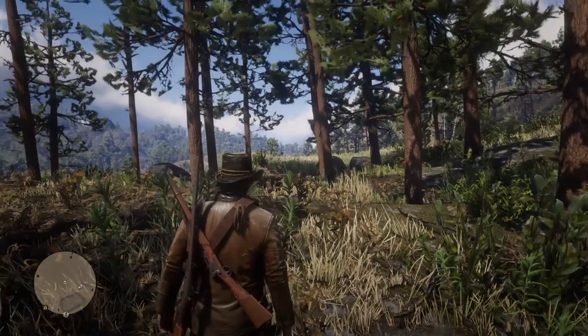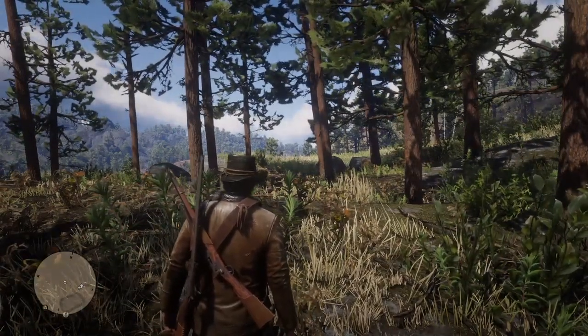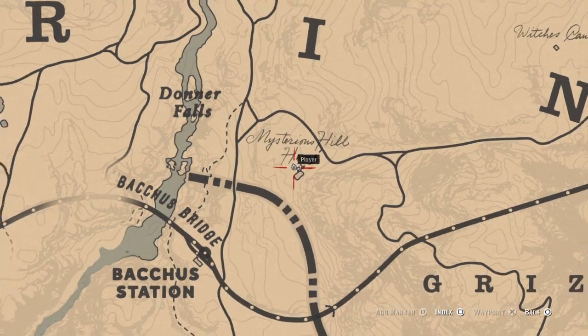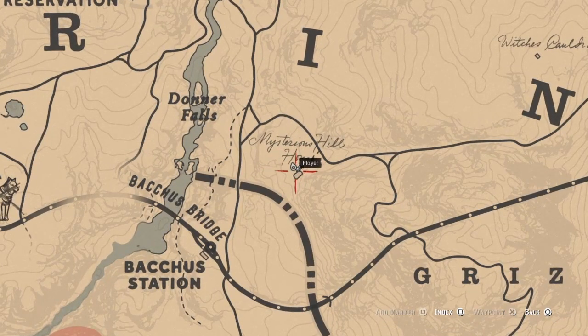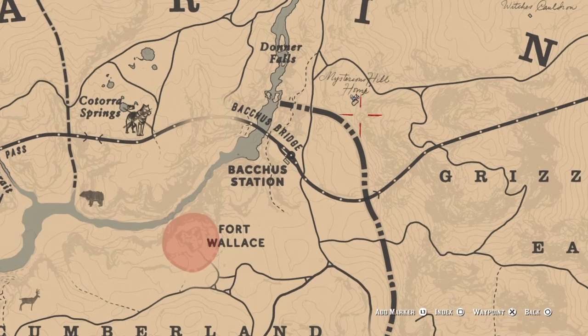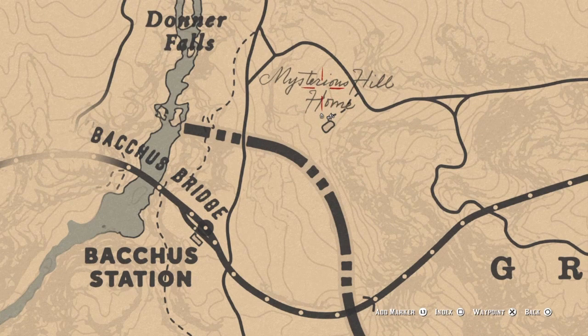Welcome back to Easter Egg of the Week. This Easter egg is in the game Red Dead Redemption 2. Let's bring up the map real quick — it's at this location here to the northeast of Fort Wallace. When you come to this area, it doesn't say 'mysterious hill home' at first.